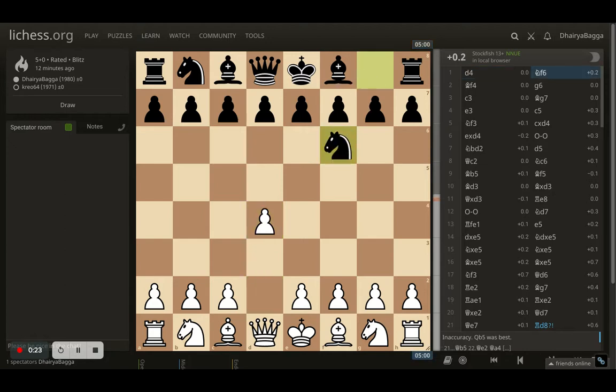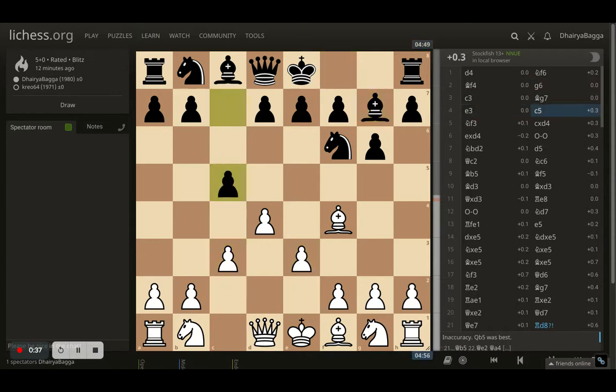It starts off with d4, and Black responds with knight f6. I went with bishop f4, trying to play a London system setup. The opponent is probably going for the King's Indian, playing g6. I went with c3, bishop g7, then e3. The opponent plays c5, trying to break open the center, and I continued with my development playing knight to f3.